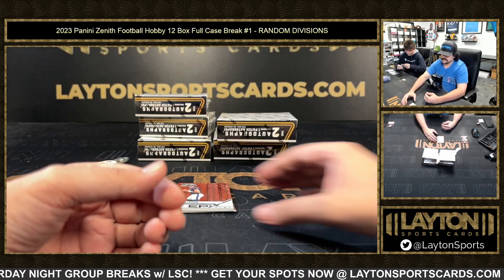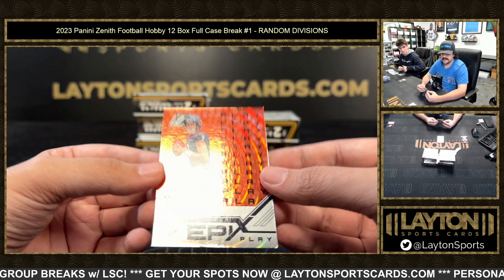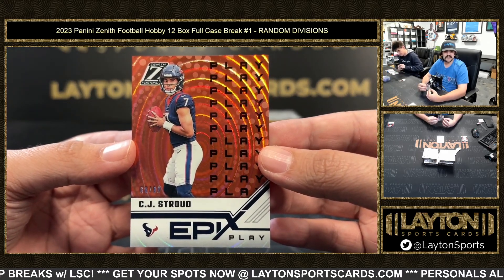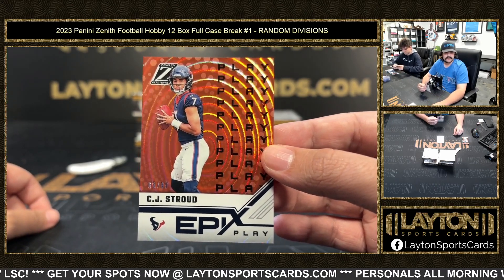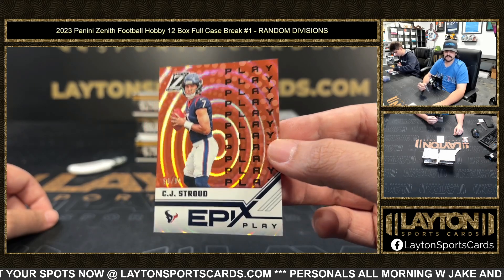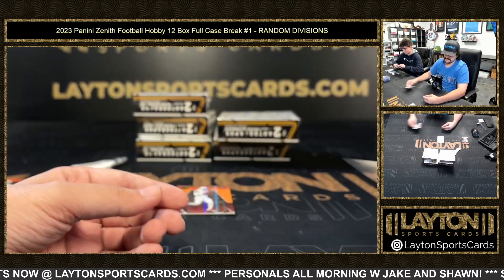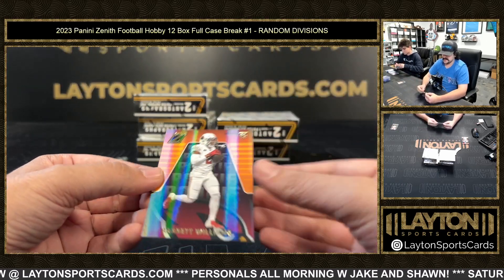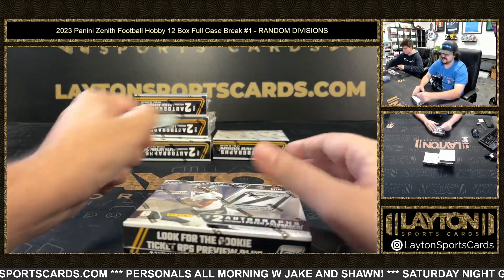Him and Keenan are going to make Caleb Williams happy. DJ Moore to 50. CJ Stroud to 99 on the Epics Play — nice CJ, AFC South, it's a 99 Epics Play parallel. Got Z-Stars Russell Wilson and Garrett Williams for the NFC West Cardinals.